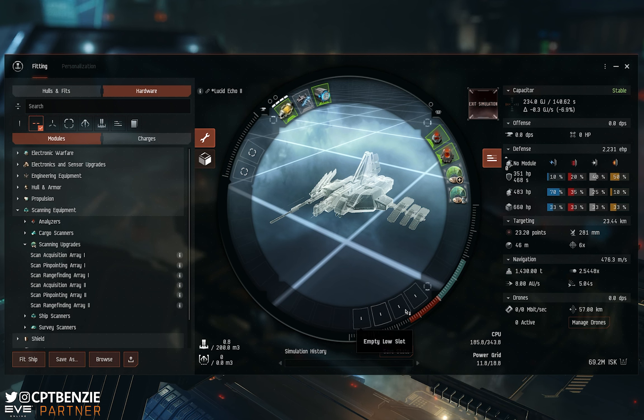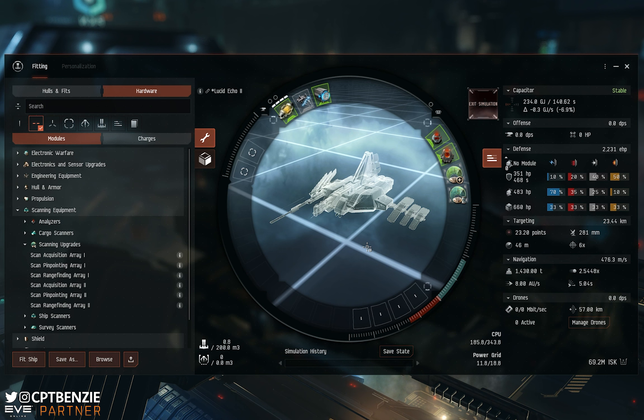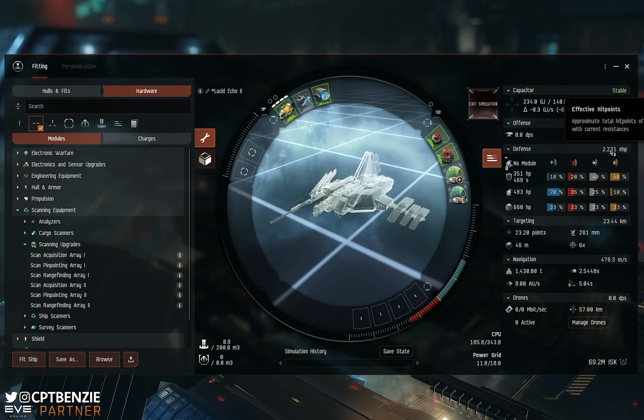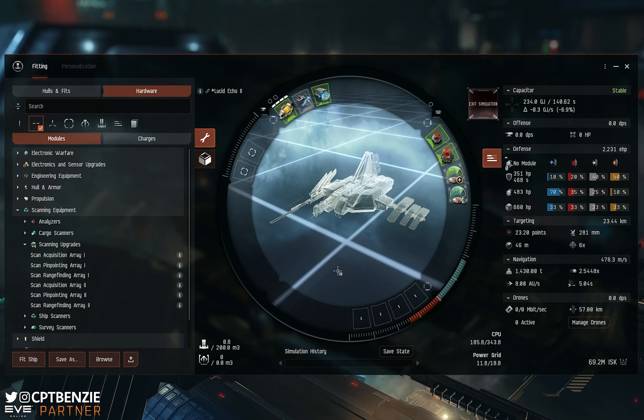This then brings us to our low slots. I've got four of them here to work with. When you are using a Cheetah, the most important thing you need to understand is that I've got no defenses — if I'm caught, I'm dead. I'm not going to try and fit tank onto this because I'm not going to survive. Whatever catches me is going to kill me; all I'm going to do is prolong how long they have to hold me before I go. I'm only in a frigate sitting on 2000 EHP — it's not going to take them long. Even with some tank, I'm probably not going to be able to hold out for friends to rescue me. If you're caught, you're dead. So get rid of the notion of needing to fit any form of tank onto the ship.